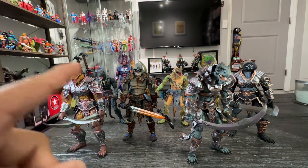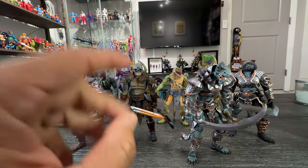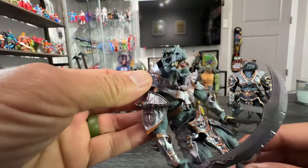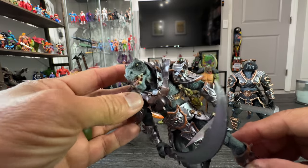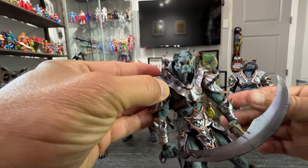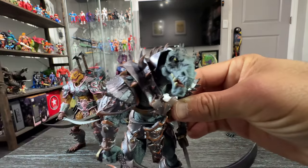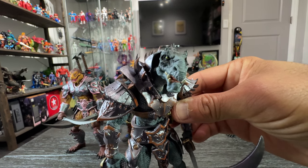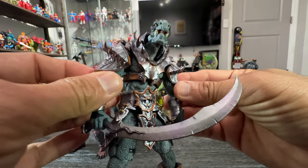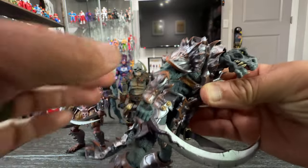I believe my favorite out of all the characters in Wave One is gonna be Nin Delimer. He looks kind of like a dinosaur guy — let me put him close to the camera. He looks really badass, I really love that dinosaur kind of menacing look. I really love the color also — the armor is really different from the rest of the figures. He looks really badass, man. I already went over the articulation, I just want to point out the look on this guy.